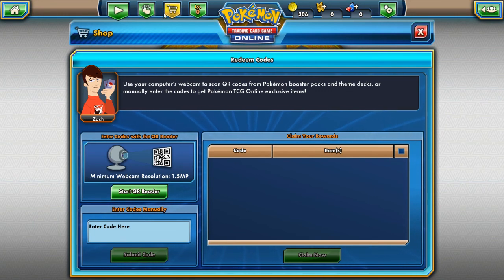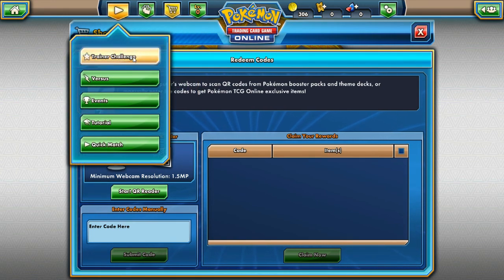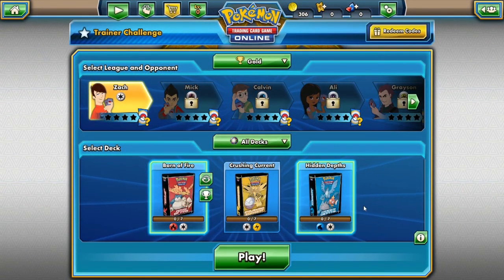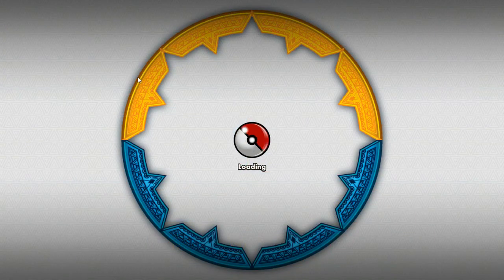There's my collection, my deck manager, my trade. I'm wondering how do I get my pack? I don't know, maybe you guys can help me. I don't know what's going on. Somehow I got this right here — is it on your deck manager?